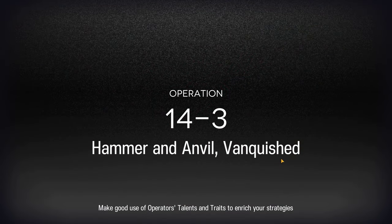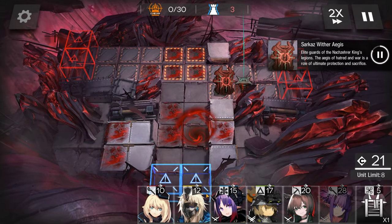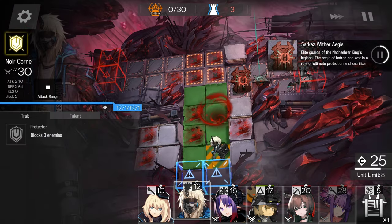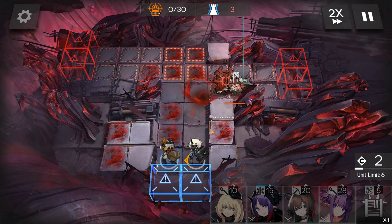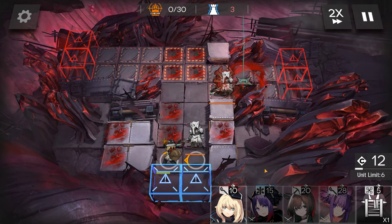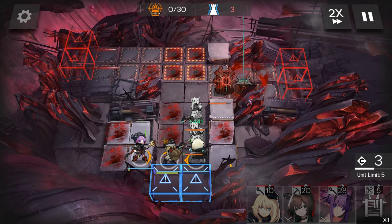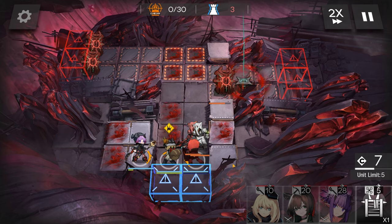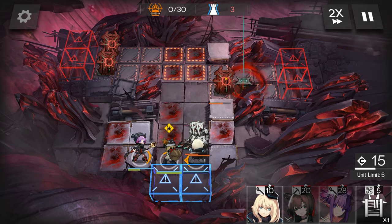And here's how it was done. We'll hold the line with Noir, followed by M&M. Plant a flower, then watch the shield guy.